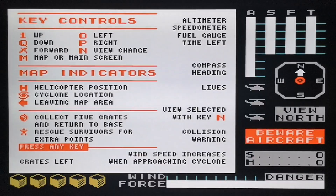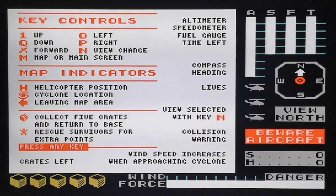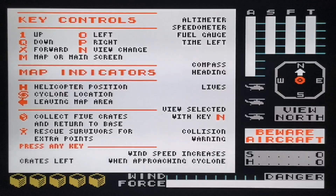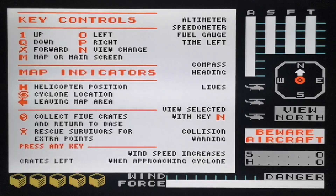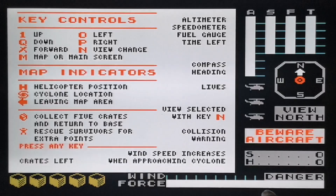So we'll go to information first — this tells you a bit about the game. We have the keys and the things we have to look for. Collect five crates and return to base. To be honest, I don't think I've ever found the five crates — they're quite tricky to find, and this is just the first level. I've never even got off the first level. Rescue survivors for extra points. On the right of the screen you can see the altimeter, speed, fuel — and I can't remember what T is — and then you've got a compass. The flashy aircraft warning: when that flashes there's a plane coming towards you and you have to get out of the way or it crashes into you. The helicopters in the middle are lives — we have three lives. And this bit here is the wind force: when it gets up to about here you start to lose control of your helicopter, and when it gets up to here you crash.